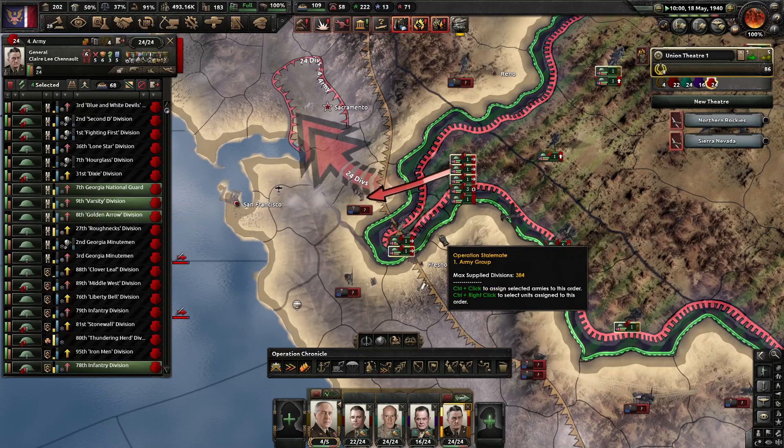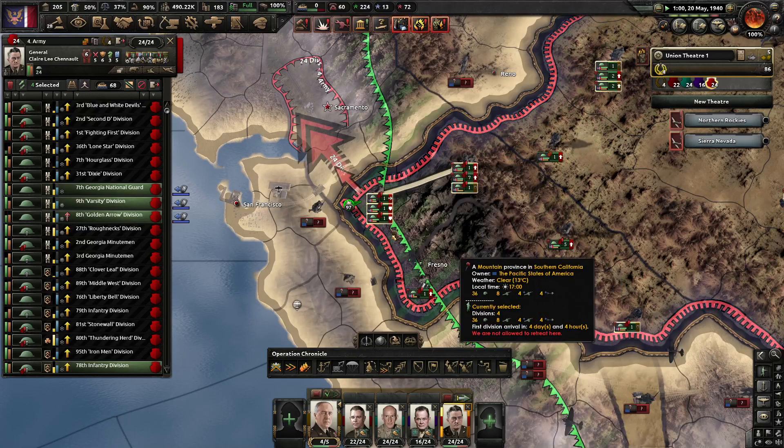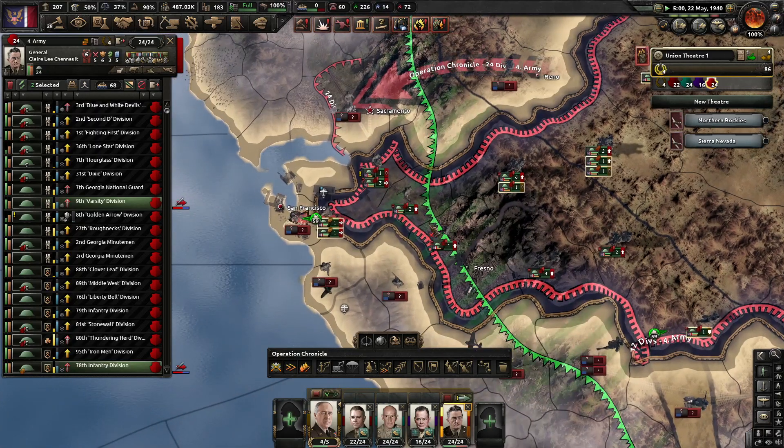Even San Francisco, if I take it, can be nice because then I can get supply through the sea. So let's wait.